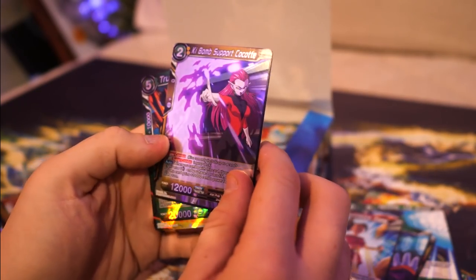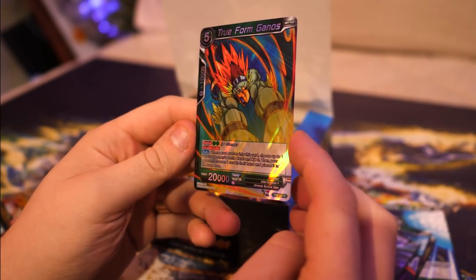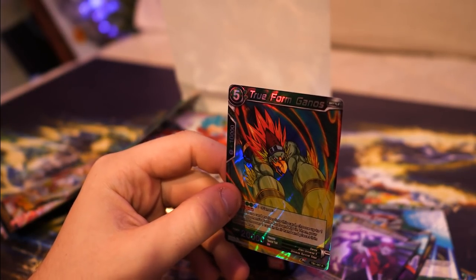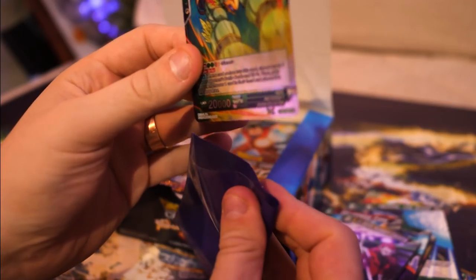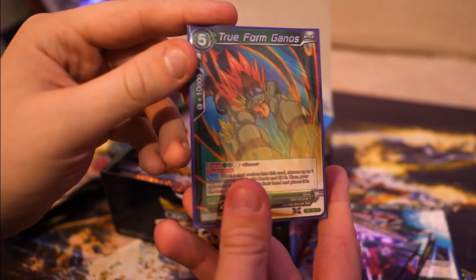Dauntless Kael, Key Bomb Support Coquette, and True Form Shiny Foil Ganos - and that's a rare one. With these ones, we've got special protective sleeves - special purple ones, because this is a Master Quest channel. You've got to have it purple in some part.